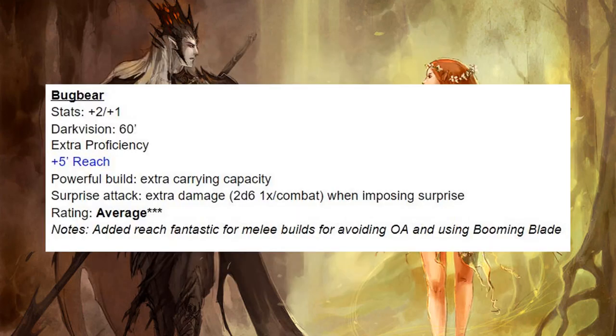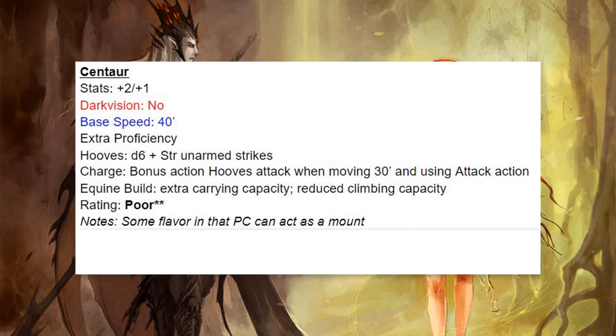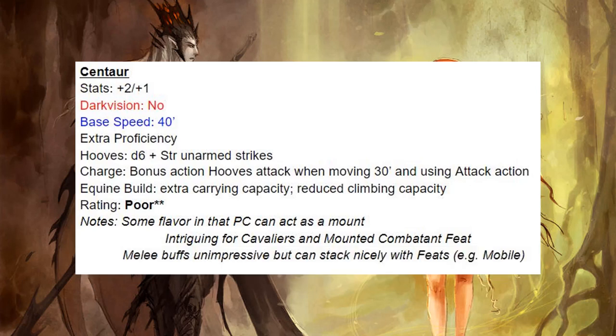Next we have Bugbears. I'm impressed by that 5-foot reach — that gets them all the way up into average. Otherwise they're not that great. Next we have Centaurs. They have a really fast base speed of 40, which is pretty cool right out of the gate, but the rest of their stuff doesn't really hold up. Note that a PC can act as a mount, which could be intriguing with a Cavalier or Mounted Combatant feat. The melee buffs can stack with feats like Mobile to get your base speed up to 50.